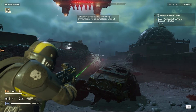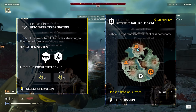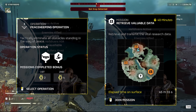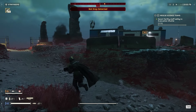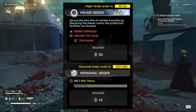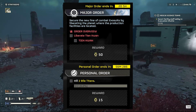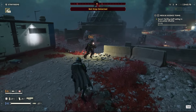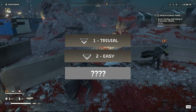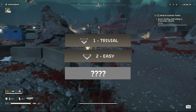Operations are essentially a collection of normal missions you have to complete together in a package without failing. I recommend these over single missions as there's a bonus at the end once you complete every mission in the operation. Orders, which can be found when pressing Z, are a good way to generate a lot of currency as well, but are a more generalized and longer-lasting grind. At level 1 you start out with trivial and easy difficulties, and as you progress you unlock more difficulties, missions, operations, and gear in a relatively linear format.